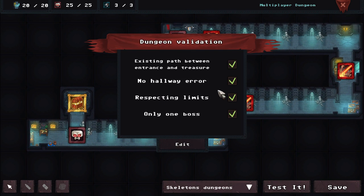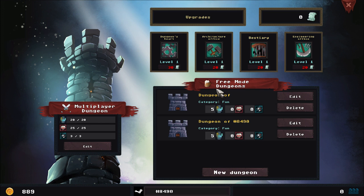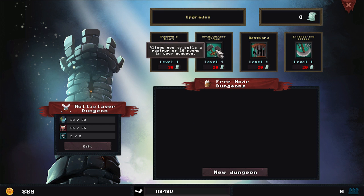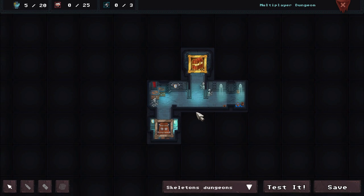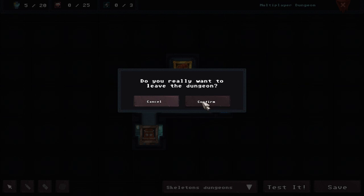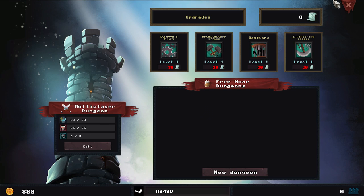We are going to make sure this is saved. I actually checked off the respecting limits. Delete the dungeon — yes, I do. Free mode dungeons — can we delete that? Blueprints, arena mode reward. I'm not entirely sure what those mean. Multiplayer dungeons is a bit weird. This is an arena thing — this is another part of the multiplayer aspect.